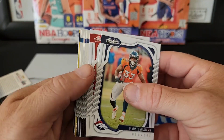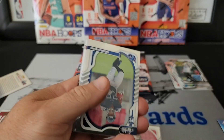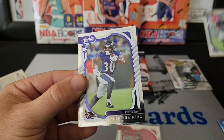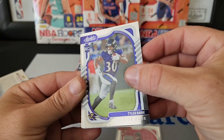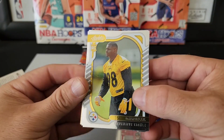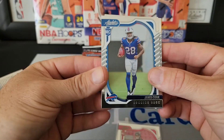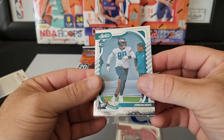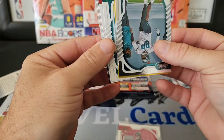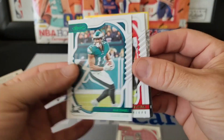Not sure what this is, looks like a yellow or something. We got Hassan Haskins, Tyler Batty, DeMarvin Leal, James Cook, Jordan Davis. I don't know — let's put it to the back and sweat it for a minute. We got a green AJ Brown.